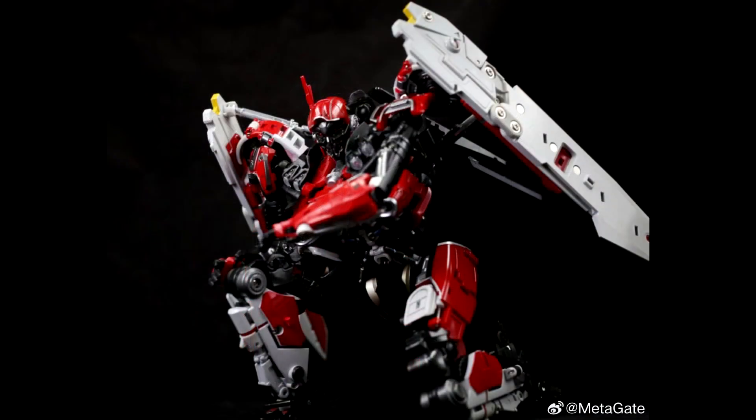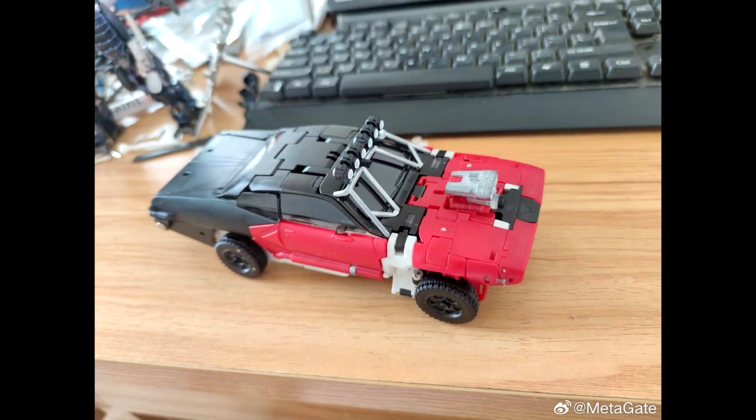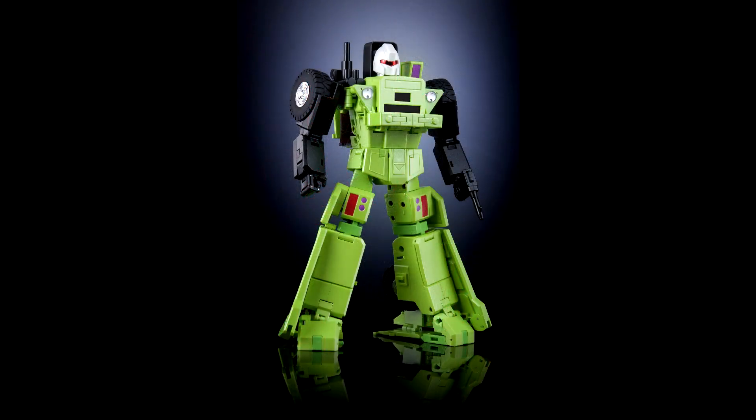We got some new pics from Metagate — this is G05 Red Fantasy, their Shatter from the Bumblebee movie. We've already seen the alt modes — the car and the plane mode — and now we get a different pick of the bot mode. I just don't know how this thing's going to transform, like where the wings are going to go in car mode, maybe underneath. It's going to be some wild transformation.